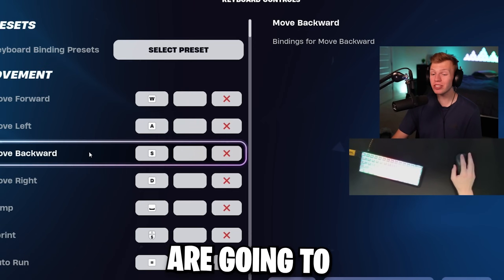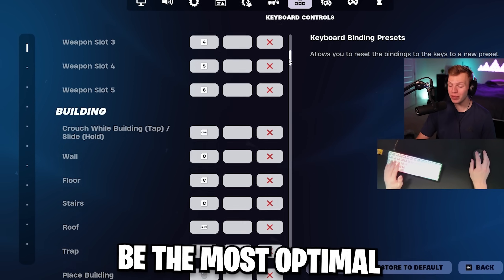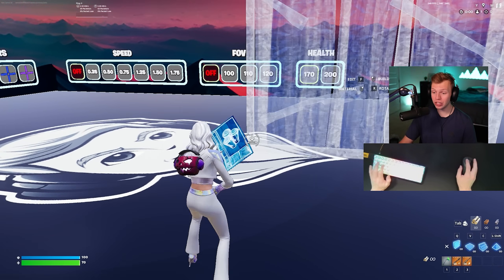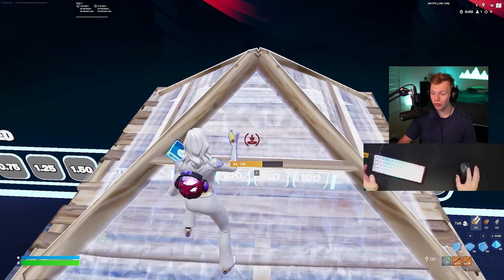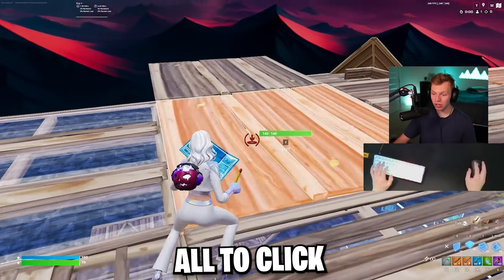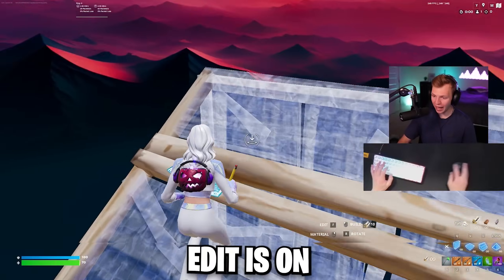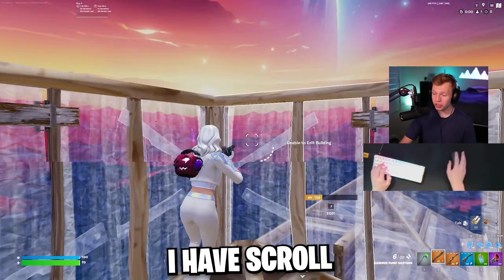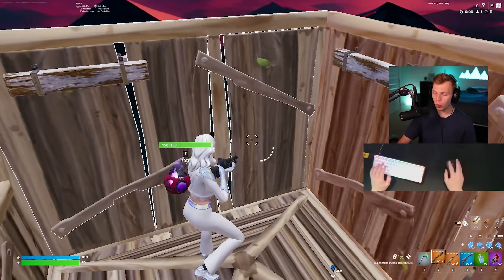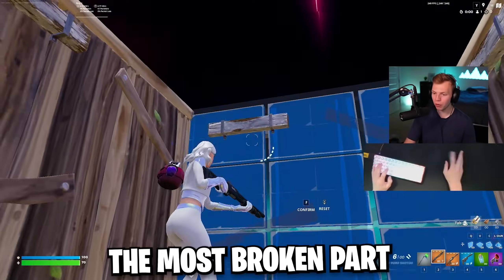Now for binds — binds are going to be different for everyone and you might already be comfortable with a certain set. Basically, what I use is Q for wall, C for stair, V for floor, and left shift for cone. My pickaxe and weapon slots are just one through six on the number keys, with the easiest to click being my shotgun on two. Edit is on F, sprint is on one of my mouse buttons, left control for crouch and slide, and I have scroll wheel reset — it's so OP. I also have scroll wheel pickup. Definitely take advantage of the scroll wheel feature because this is easily the most broken part about keyboard and mouse.